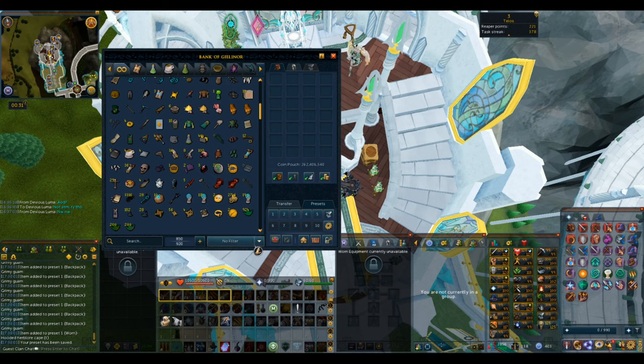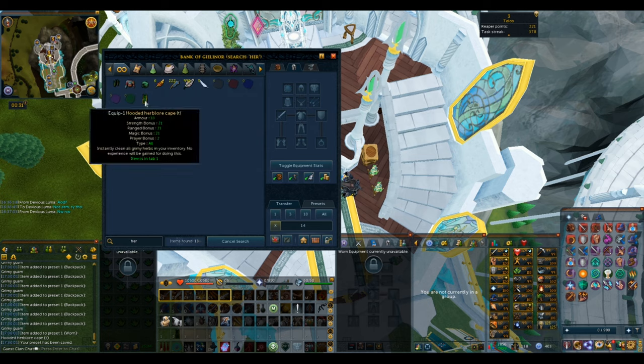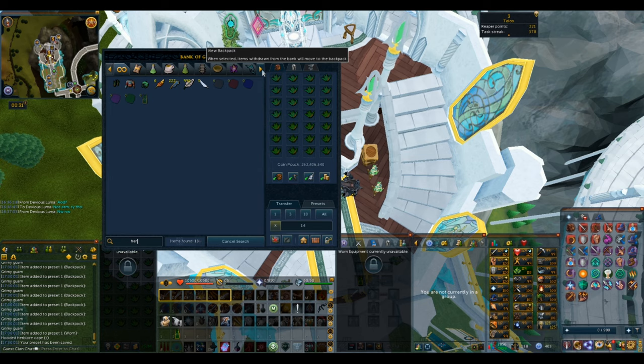First we make a preset. We want to start by putting in a relatively equal ratio of our herbs that we're planning on cleaning. In this case it's half and half, so we're going to draw 14 Tarromin and 14 Guam. Then put on the herb lore cape that we need. Don't use the 120 herb lore cape — that won't work because it helps make overloads. You need a 99 herb lore cape of any kind.